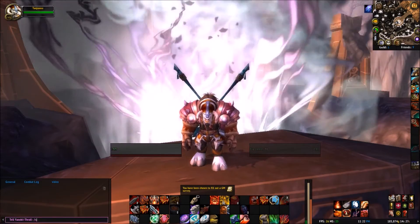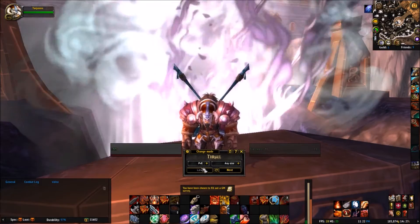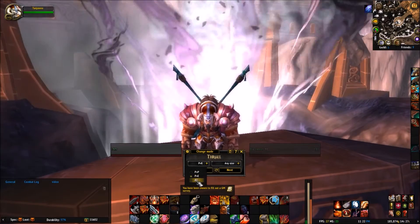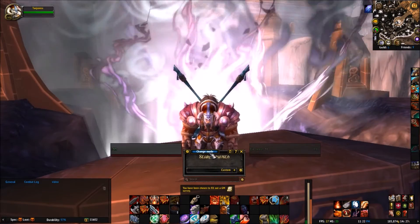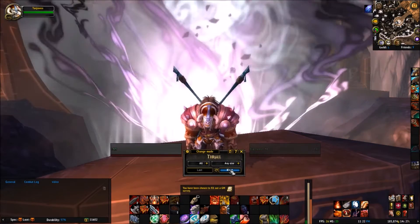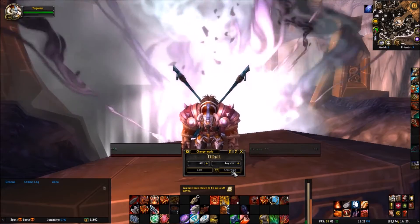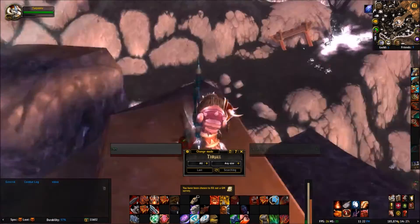It also works for closing it if you already have it up. With Server Hop, if you are on PVP, PPE, or if you just want to go on All, you can select that. For example, I am on a server set to All, and I hit Next.